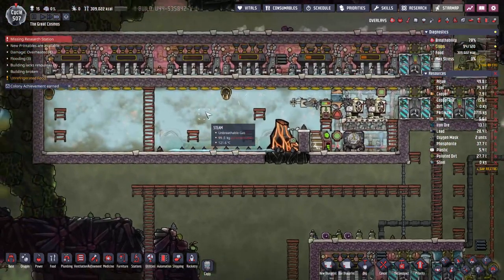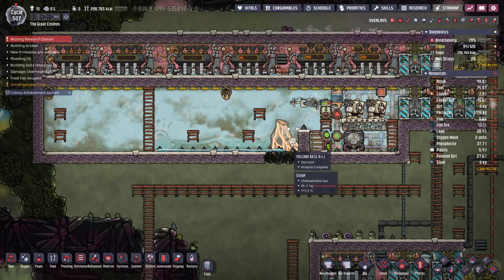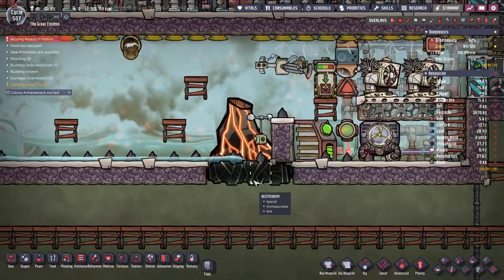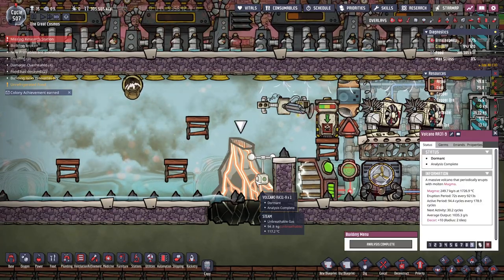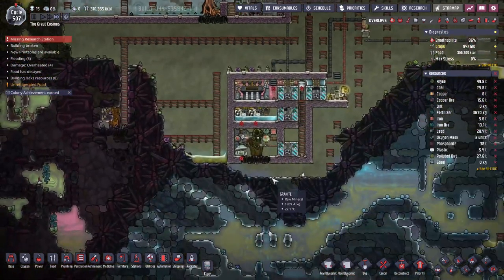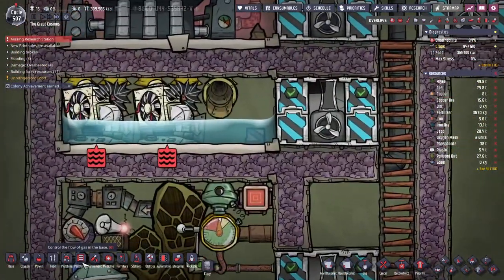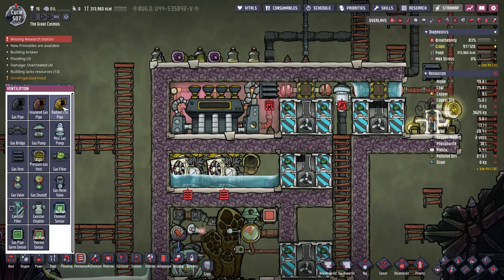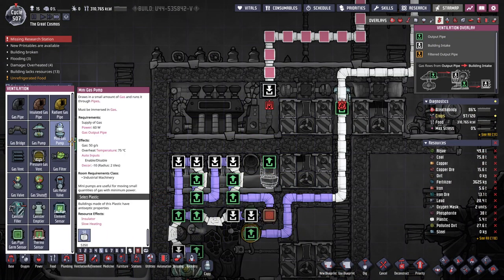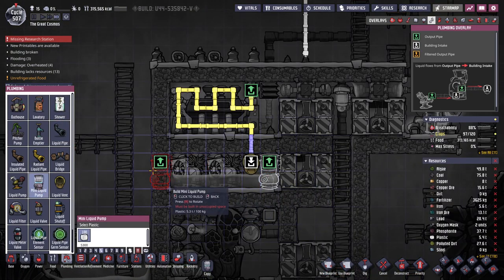I doubt adding this much water — what have we got? 94 kilograms of steam per tile? I think it has to be less than 150 for the volcano to do its thing, right? Speaking of which, when is this volcano active? 30 cycles. So what if we pump water back in here and pump steam back in here? That might actually be the easiest way to fix this. And then we'll just start with some fairly cool steam in this room, to begin with.